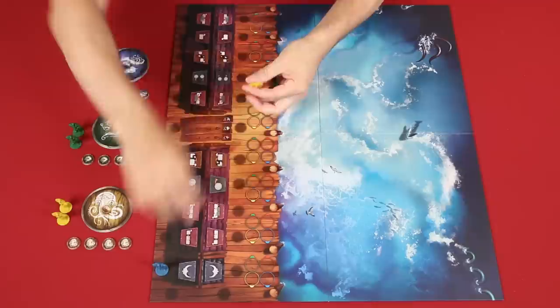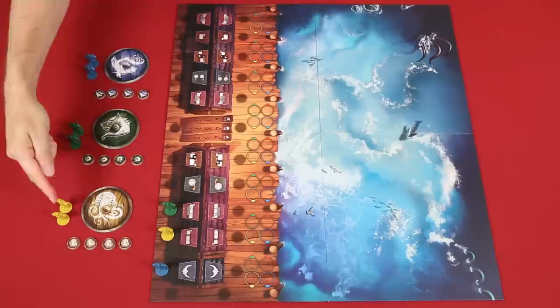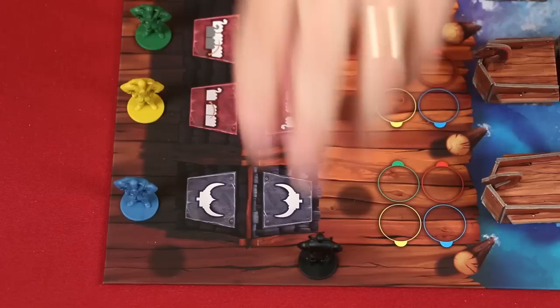Now take one Viking from each player, mix them up, and then randomly place them onto the spaces found on this side of these three symbols. The rest of the Vikings are then placed based on the pattern shown in the rulebook. This row of symbols is known as the village, and the Vikings all start lined up on this side of it, but there's also a row of spaces on the other side as well, and we'll see how those are used later.